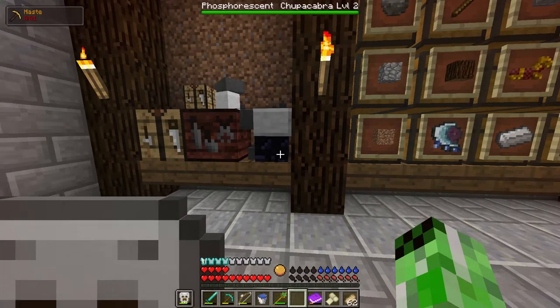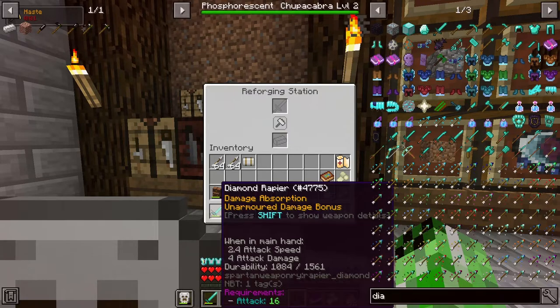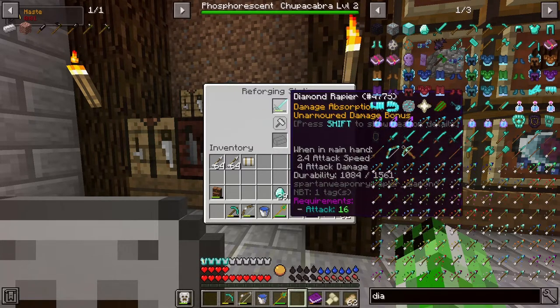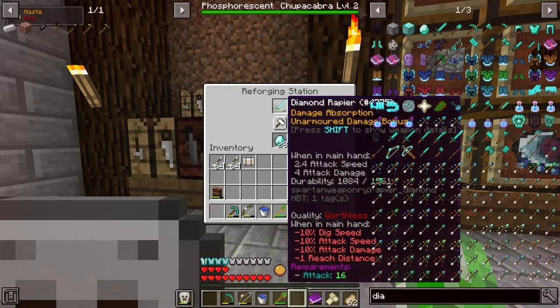I don't remember if I showed this off on camera yet, but I do have this reforging station right here. I'm going to reforge my diamond rapier. If I just put my sword up there and put diamonds here, I can just press this hammer and it will give a new modifier to my sword.